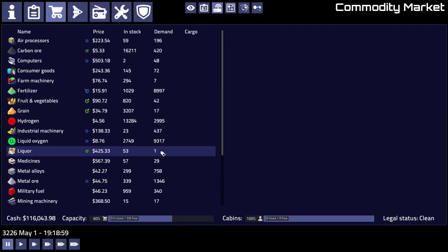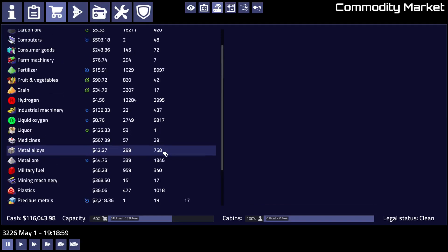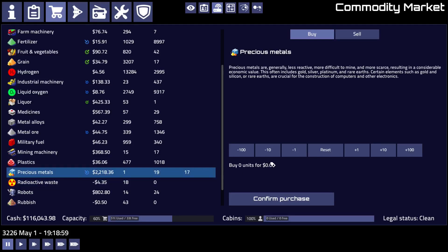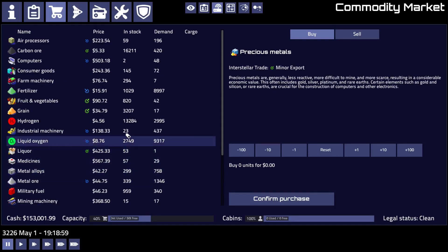Demand of 19. That kind of squashes our idea to buy and sell more precious metals from in the system, because we're going to sell them all right here. Now there's only demand of two and the price has dropped down to below 2,000 credits. That's not great.